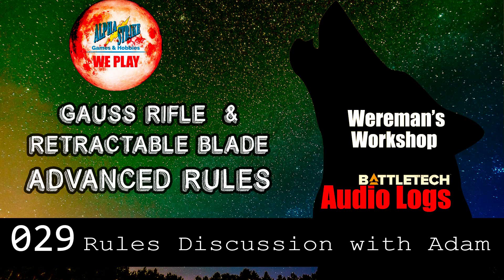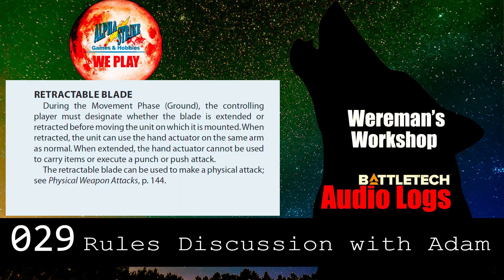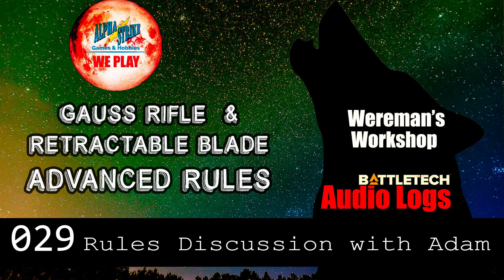The other one was a really funky little thing for physical attacks. If you guys remember we did retractable blades a while ago. Under the standard rules from page 139 of Total War: during the movement phase the controlling player must designate whether the blade is extended or retracted before moving the unit on which it is mounted. So before you're allowed to move you have to decide whether it's in or out, and that decides whether you can use that hand actuator — whether you can push or punch with that hand. If you've got your blade extended you can't push and you can't punch with that hand.